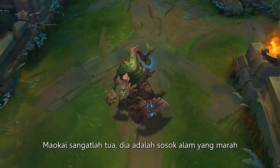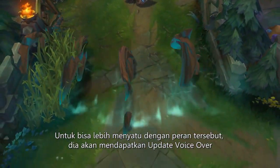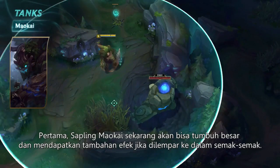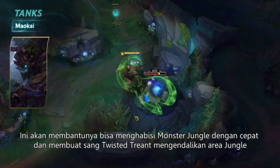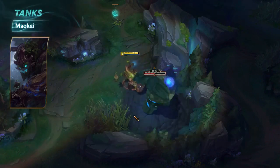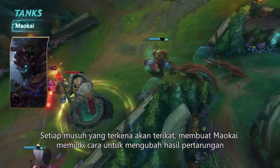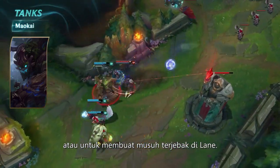Maokai is a very old, very angry nature spirit who's pissed off about the destruction of his homeland. To better capture his personality in-game, he's getting a full voiceover update and two new abilities that make him a terror in the jungle. Maokai's saplings now grow and become empowered when thrown into brush, helping his jungle clear and letting the twisted treant booby-trap the shrubbery. His new ultimate creates a slow-moving avalanche of roots about the width of a lane, and each root snares the first enemy it catches, giving Maokai a tool for turning around teamfights.